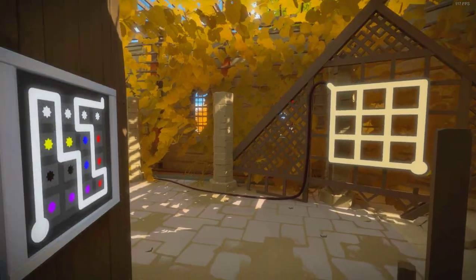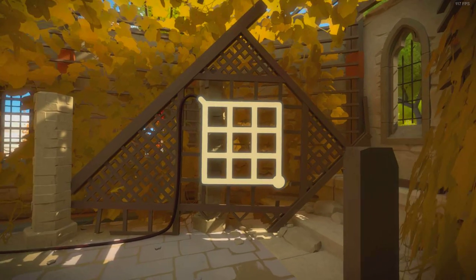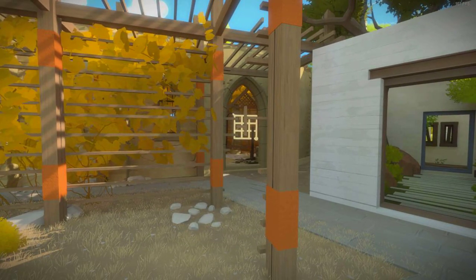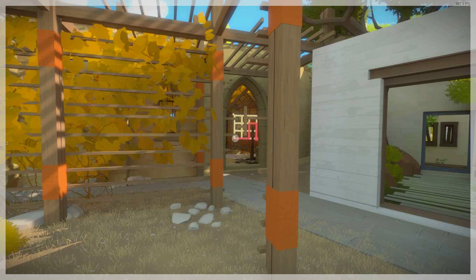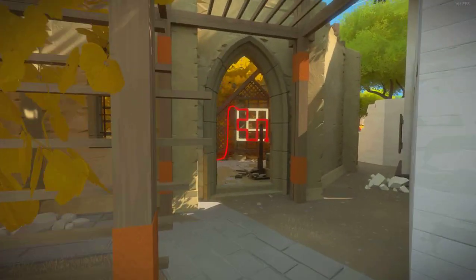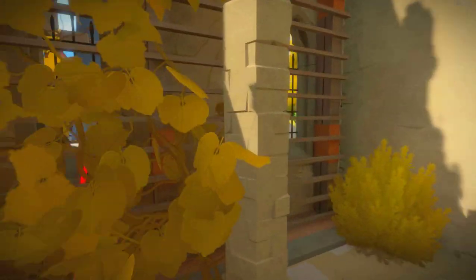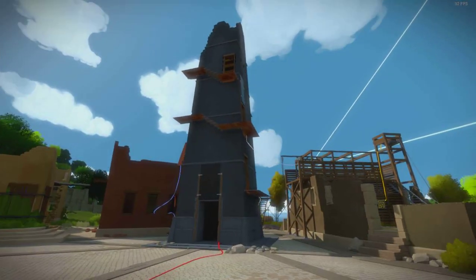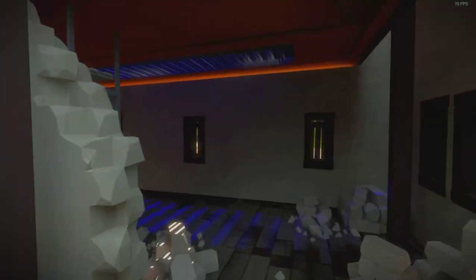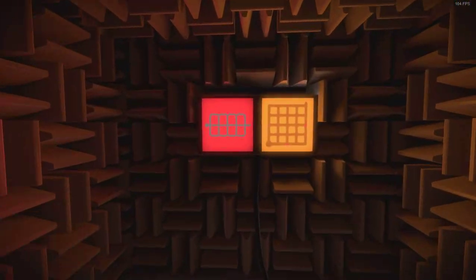This opens up this door, and we know that this one is one of those puzzles that needs something in between us and the puzzle to tell us what the solution is. The further we go away, up until here, we see what our solution is — easy. Just have to put this little piece of wood and the big piece of wood here so that it separates them. The right light goes away and this opens up the main door.